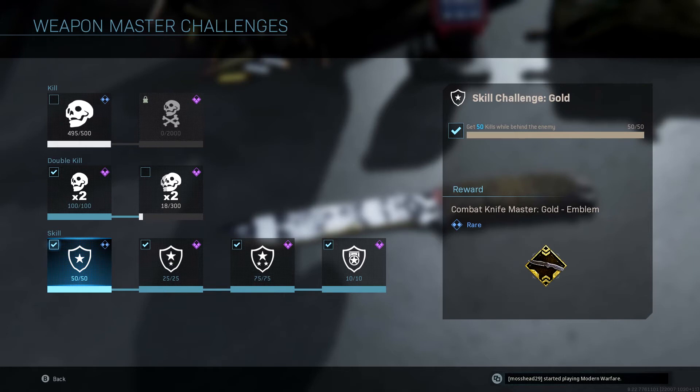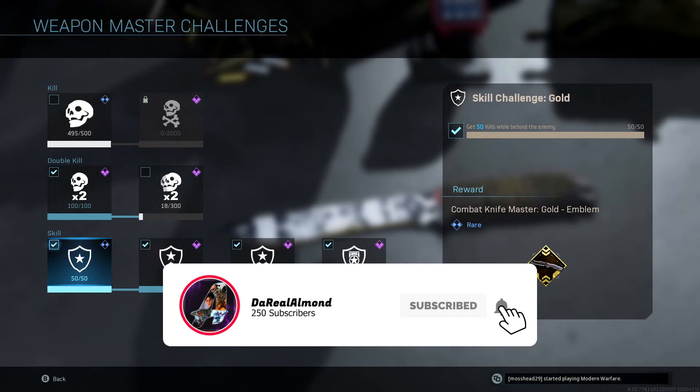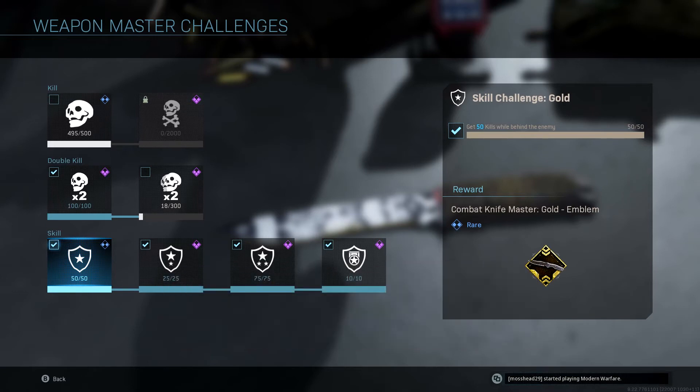Back to the challenges: 50 kills while behind an enemy — that's straightforward. Just go behind them, especially on Shipment. No one pays attention behind them; everyone's focused in front because there's so much chaos. I'd do this in core. Run a riot shield on your back — it pisses people off, but you're just going for challenges like everybody else.